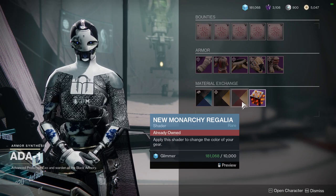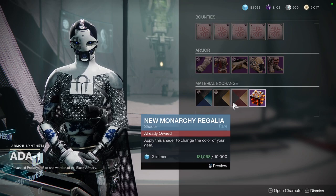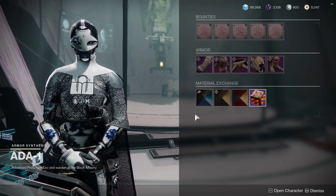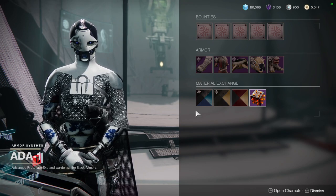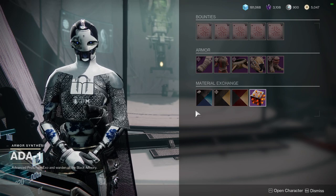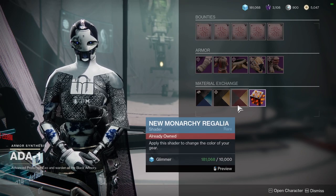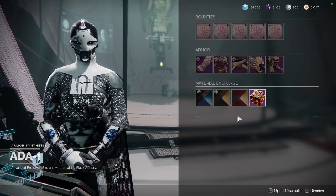When Warmind released, you could choose more than one faction, but at the time I got there it was two weeks left in the DLC until Forsaken came out. And like an idiot, I chose Future War Cult instead of New Monarchy — which is like my biggest shame, because New Monarchy has the best shaders. I only chose Future War Cult because at the time they were offering a specific ornament.